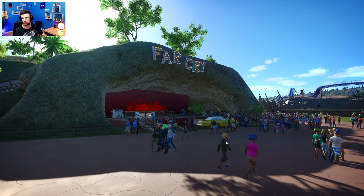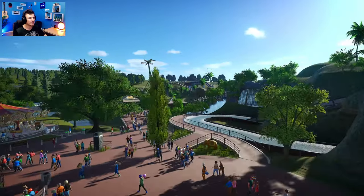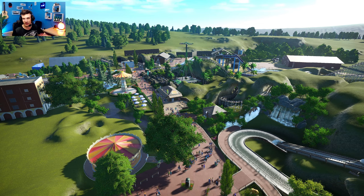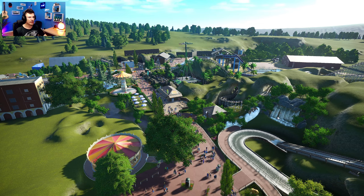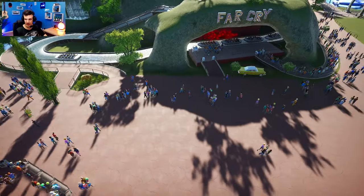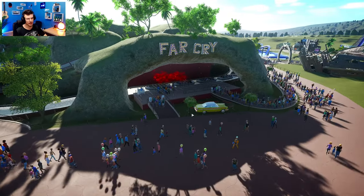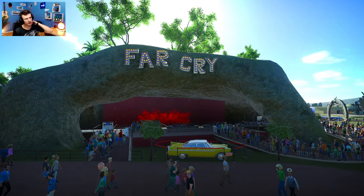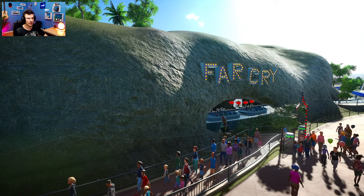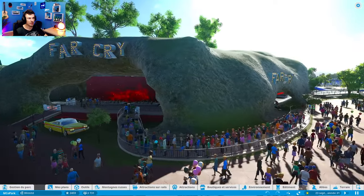Voici la place principale, avec l'entrée là-bas. J'évite de trop tourner la caméra, vous allez comprendre pourquoi. Là il y a la cascade d'eau et la nouvelle attraction aquatique. Ici ça va être la place centrale. La modification que j'ai apportée : j'ai ajouté l'enseigne Far Cry ici, puisque le nom de l'attraction c'est Far Cry. Voilà, Far Cry.